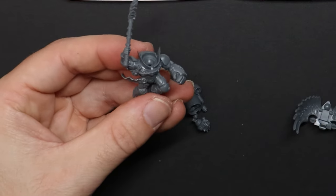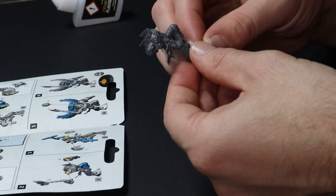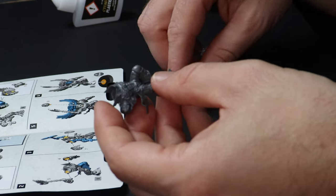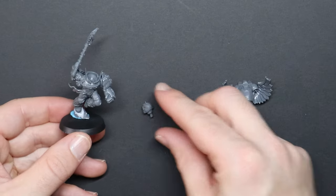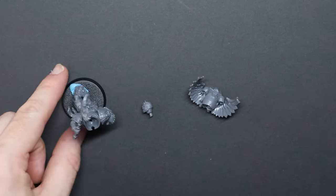I test fit and glue the model together. Here is an example of sub-assembly making your life easier: the helmet I want to be bone color but the body black, so let's separate them for now so that they can have contrasting primers. The wing jump pack can stay off as well, making it a lot easier to paint.